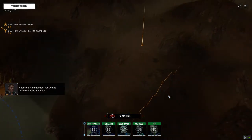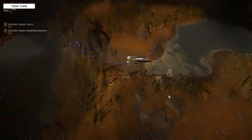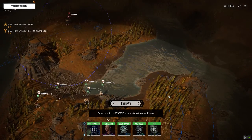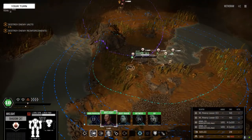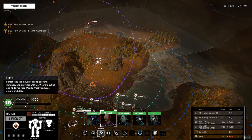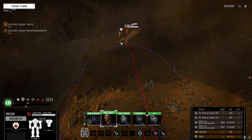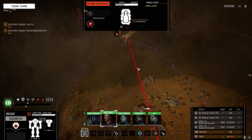Heads up commander, hostile contacts inbound. Well, at least they're moving in quickly to die. I should send the Kentaro off to the right with the urban mech to shred everybody on that hill. We could split up and make it interesting - I have no idea what they've got coming in on the hill. Let's get into here first. Unknown on center - Chameleon. Rotunda. Gladius Mark II with light AC-5 - that guy's gotta die. All those rocket packs. This guy's just got a large laser.